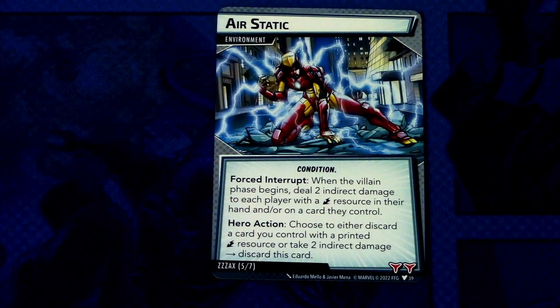Then we have Air Static — only one copy in the encounter set. Air Static is an environment with a condition interrupt. When the villain phase begins, deal two indirect damage to each player with an energy resource in their hand or on a card they control. Hero action: choose to either discard a card you control with a printed energy resource, or take two indirect damage — then discard Air Static.